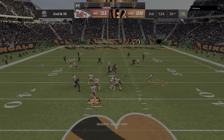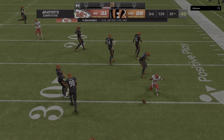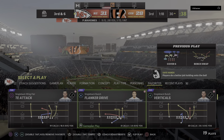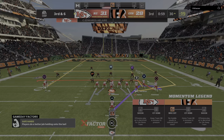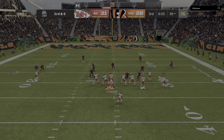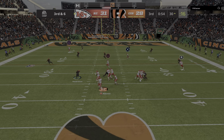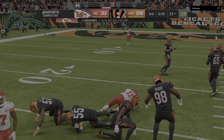Mahomes is going to throw. He'll swing this one out to Edwards-Eckert. Four yards the gain, and it'll bring up a third down. I think we both thought he'd be a little more active in the passing game. Let's see if that's the start of them trying to get the ball to him a little bit more here in the second half.